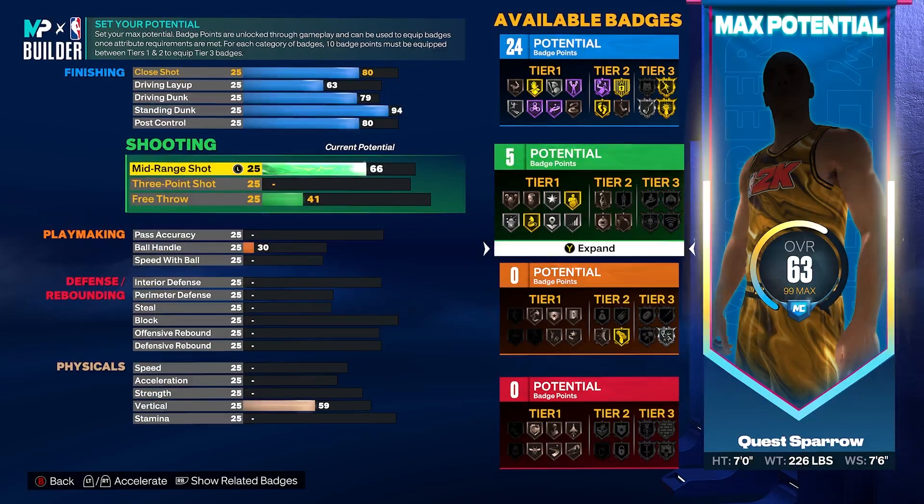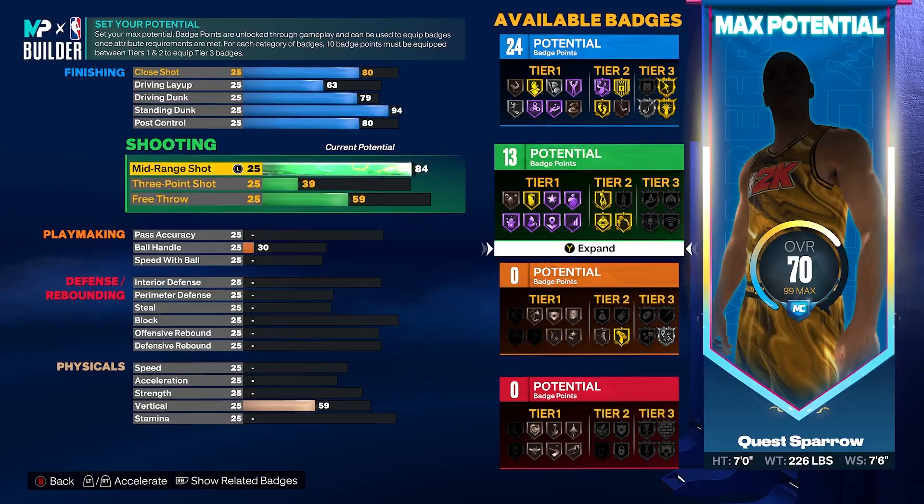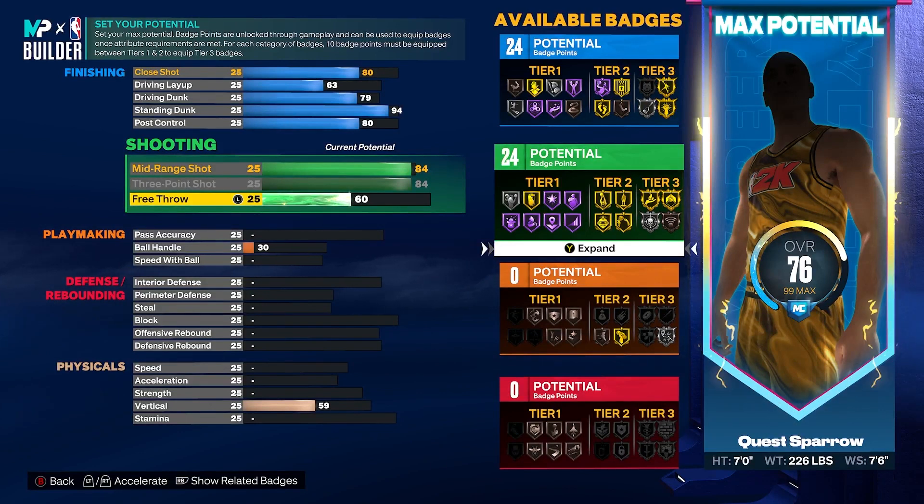Shooting is where the build really shines. We're going to get our mid-range and three-ball to an 84 overall, then get our free throw to a 60 - that little hatch for a nice round number. That gives us 24 shooting badges. Looking at pie charts, it's going to be a blue and green pie - you can finish, you can shoot. This is a very all-purpose three-level scorer, and the 84 three-ball and mid-range on this build is ridiculous.